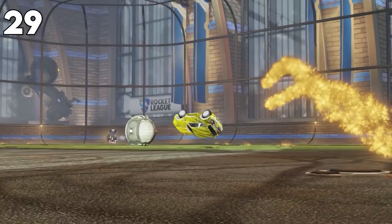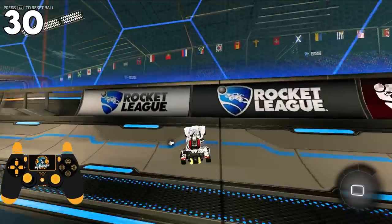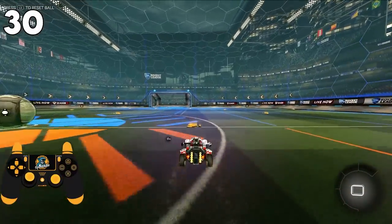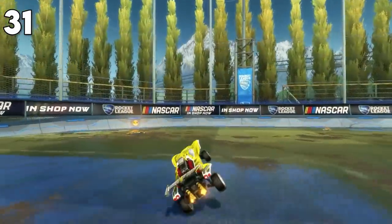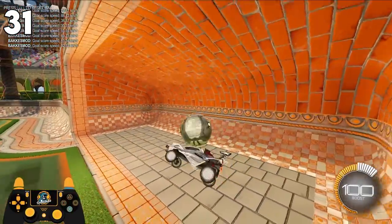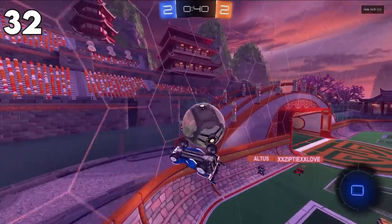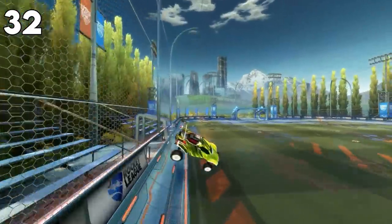Speed flips are the fastest flip in Rocket League because your nose stays forward and tilted down throughout the motion. There are two ways to speed flip: a slightly off-center diagonal front flip cancel, or taking advantage of the fact that holding left or right automatically flips that way. Since the nose of your car is always facing forward in a speed flip, they can also be used in the air to pre-flip and track down balls quicker without ever having to let go of your boost. Always hold powerslide when you land to conserve momentum.